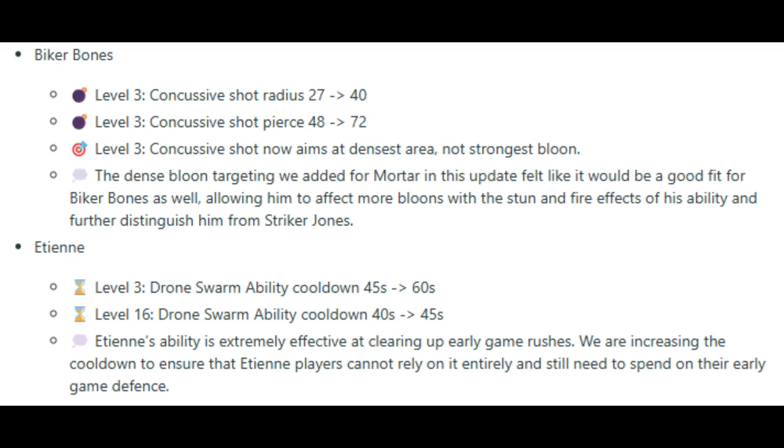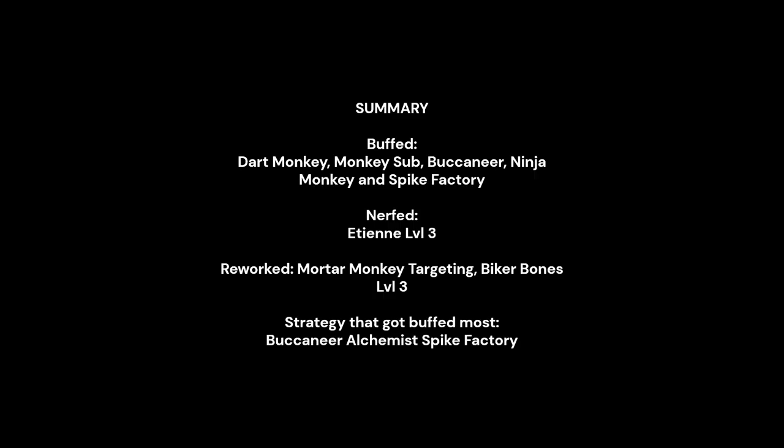Number 8: Etienne. Level 3 — Drone Swarm ability cooldown increased to 60 seconds. Level 16 — Drone Swarm ability cooldown increased to 45 seconds. Slight nerf on Etienne's kill cooldown, but I think Etienne is still a formidable hero given the ability to spy on the opponent's money and bloon sends. In a nutshell, I think the strategy that got buffed most is Buccaneer Alchemist Spike Factory.